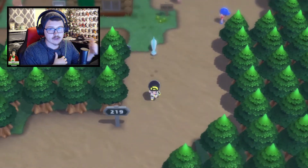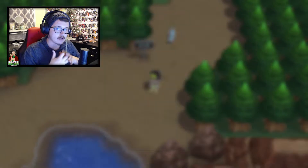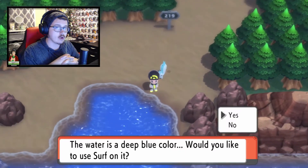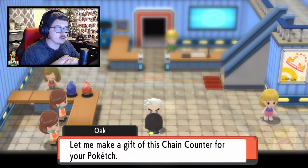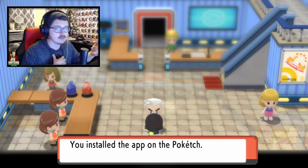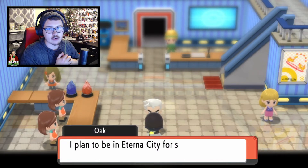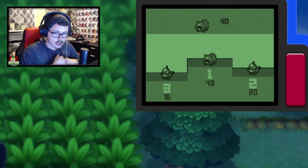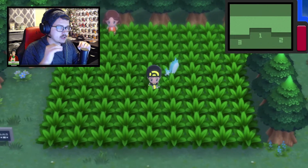The very first thing you want to do is head to Ramanas Park — this is also done in the post game. Go there by heading south of Sandgem Town and then surfing over, where you'll meet Professor Oak who will give you the Chain app for your Poketch. This will show you the number of Pokemon in your chain, which is very crucial to Poke Radar shiny hunting.